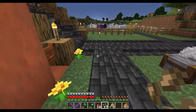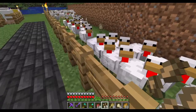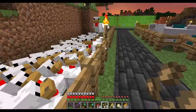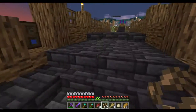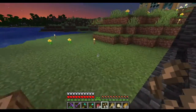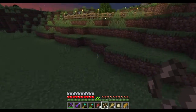Cats and food, obviously. We have chickens, which lay eggs for cakes. Sheep, which produce mutton and wool. And the chickens drop feathers as well. And over here we have a little cow farm, to get leather and meat.